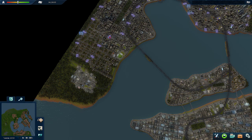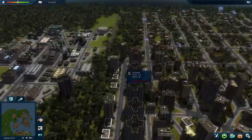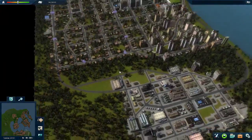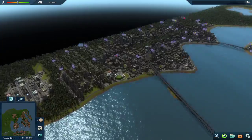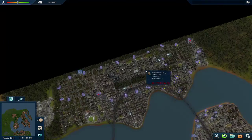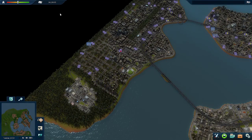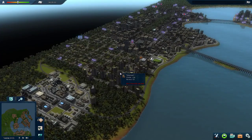Hello guys, welcome to Cities in Motion 2 once again — episode 3. If you notice there's no more metro. The reason I got rid of it — or rather went back to a previous save — is because it used up all $84,000 and I had nothing left. We just weren't ready for that, so we need to work up to it.